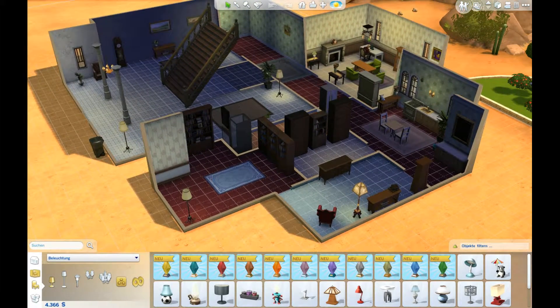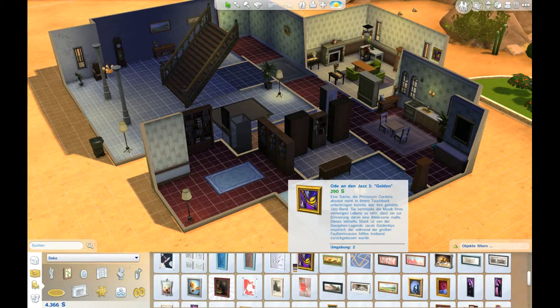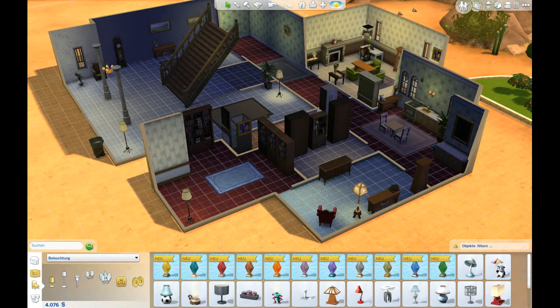Dann wollen wir das letzte Gebäude aufbauen, das letzte Ding hier. Da haben wir das Bild hingehangen, ne? Ne, da haben wir auch kein Bild. Dann brauchen wir noch ein Bildchen. Deko, Bild - nehmen wir das hier, das ist nicht so teuer. Bücherregal, Teppich, Hängelampe - Hängelampe habe ich ganz vergessen.